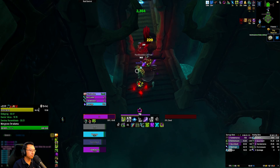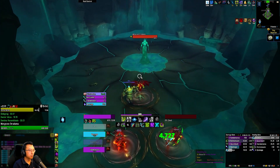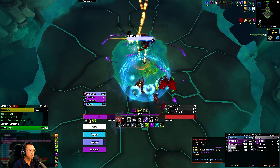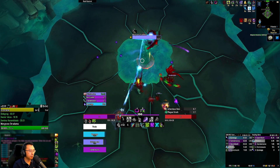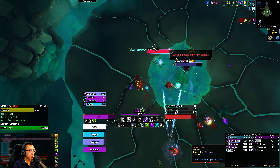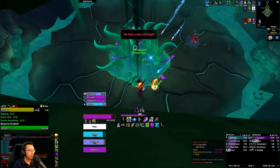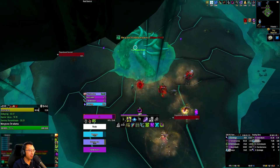Fel Devastation. We have the buff, so we're going ham on the boss. Pulling right away, popping meta and my DPS pot. As a tank, you want to move over to kill the malignant spawn and do the plate crash properly. If people would just spread we'll be okay. I want to kill the adds — stand in the gaps, kill the adds.